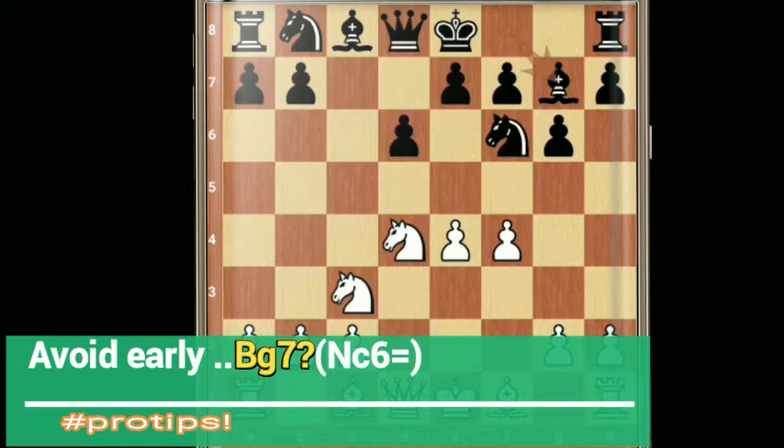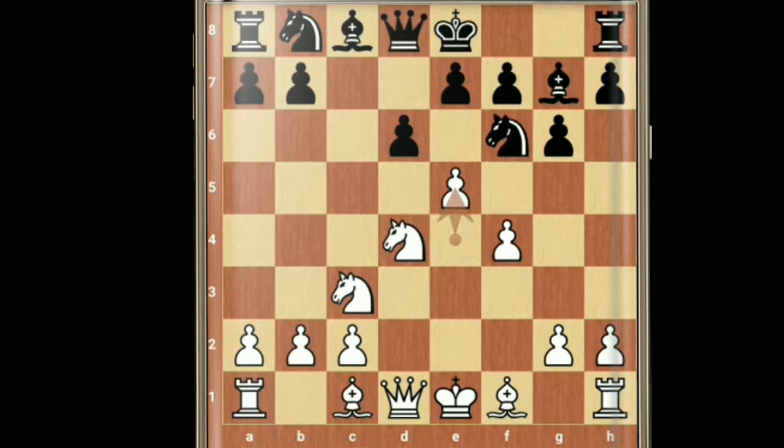White captures the center by pushing the e5 pawn. Then d takes e5, f takes e5, and knight to d5.